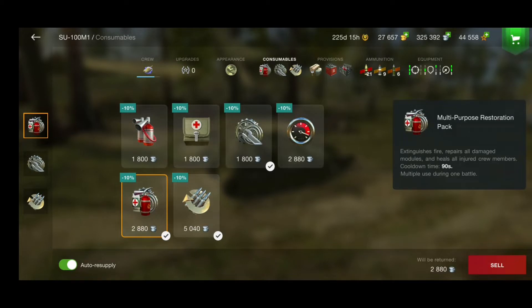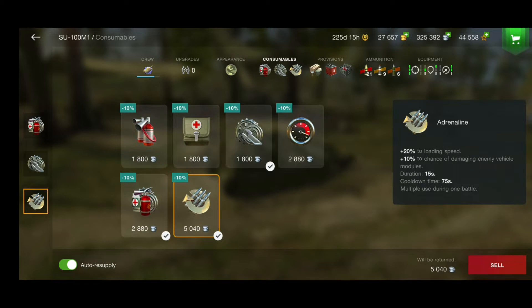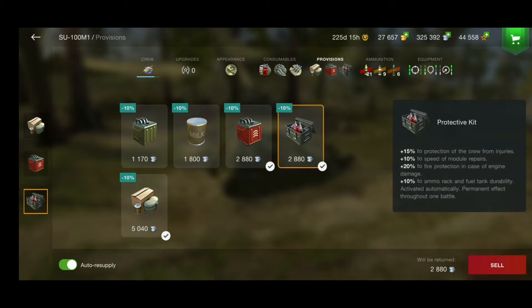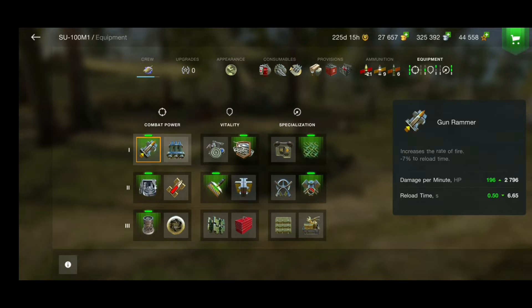Let's check the equipment: multi-purpose restoration pack as usual, repair kit, and adrenaline. For provisions I'm using extra computations, improved fuel, and protective kit. For the ammo loadout: 21 AP rounds, 9 HEAT rounds, and 6 HE rounds, which is enough.